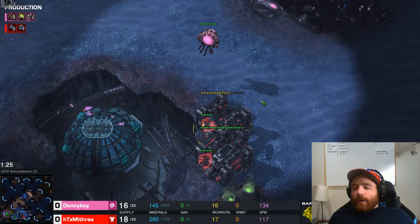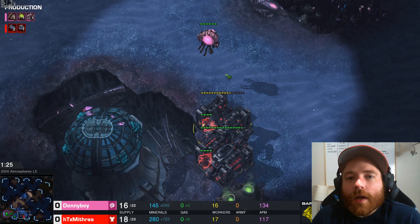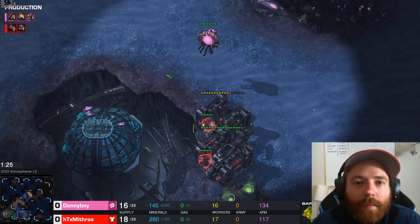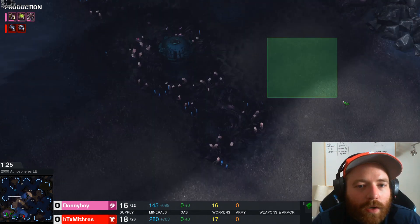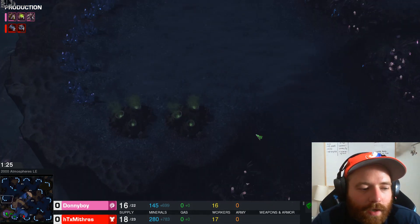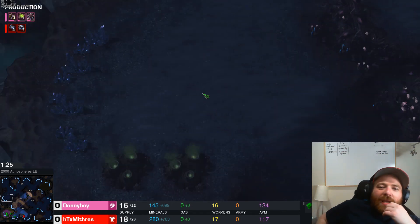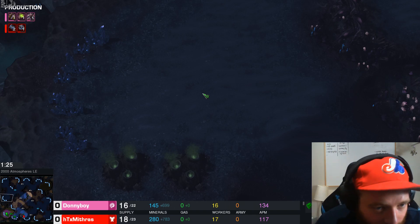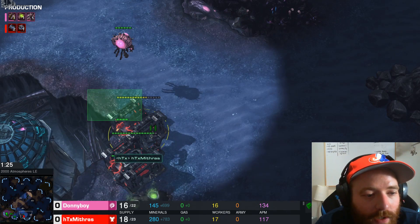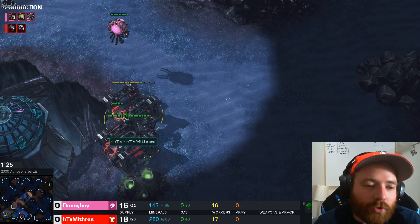This is what scouting it looks like — this is a fairly common proxy spot. I'm not 100% certain where the stock standard proxy spots are on the new maps, but from my limited experience, this area is really common, and so is up here, and sometimes up here. Now, if it's really far away — like at the nine o'clock base — it's difficult to pull drones because we're not going to get there in time. But for the most part, whenever I've dealt with proxy racks, it's usually close enough that we can pull drones.